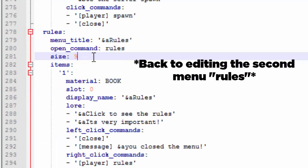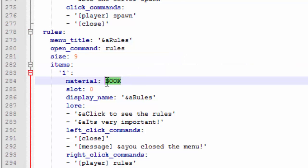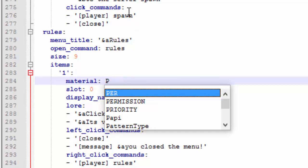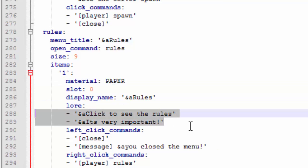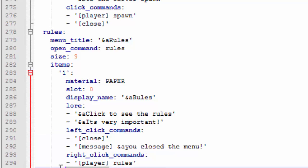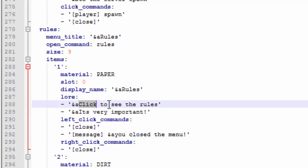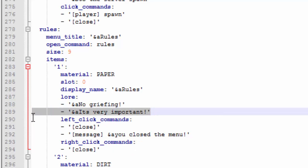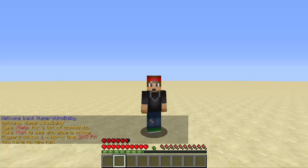I'll change the size of the rules menu to nine. The item in this menu will be paper — the point is there won't be any click actions, just the rules displayed in the lore itself. On left click it'll close the menu. I'll change the lore to the first rule — 'No griefing' — and delete the extra lore lines. Let me save and show you what it looks like so far.